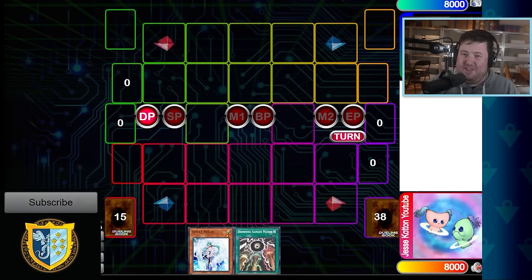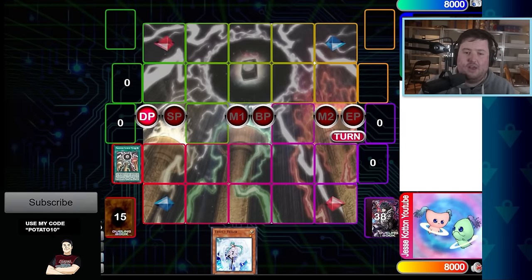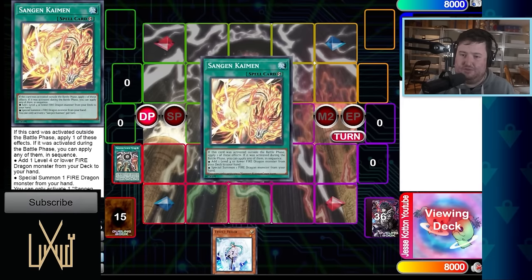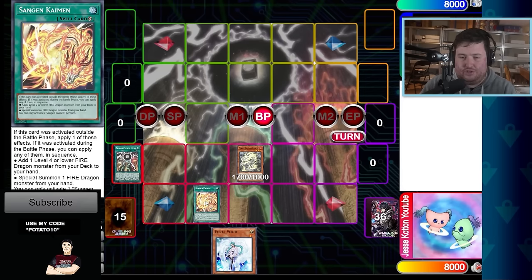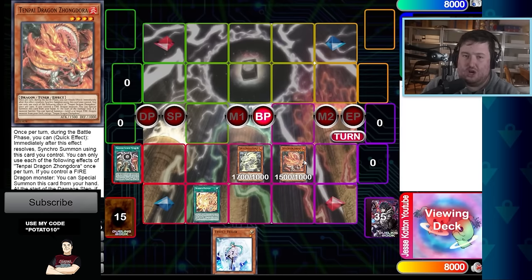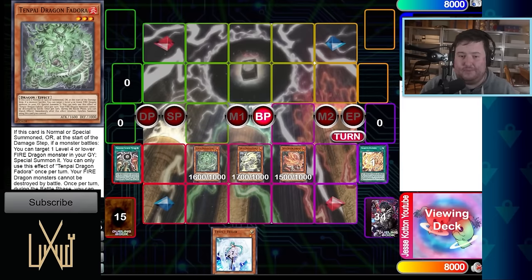This deck swings up a lot of damage. Here is a sample play when you go second. Say your opponent has an empty field. We use our field spell to search Bydora — the Stratos of the deck — and use Sangen Kaiman to search then special summon from hand. You connect for 1700. You get to attack, then in the battle phase use the add-and-special. Now we get Zongdora out — this summons from deck when we attack as well. So we swing for 1500 and special again, and we get the last one out. Attack for 1600.